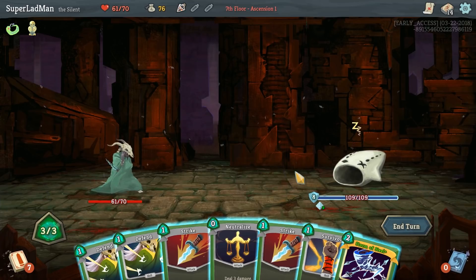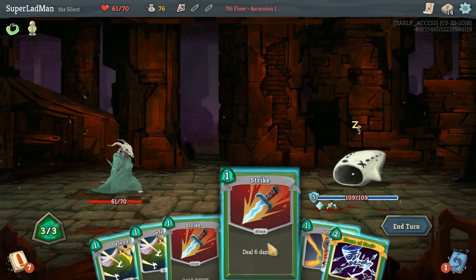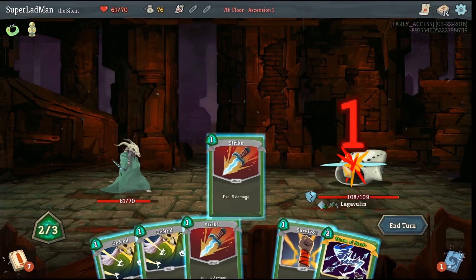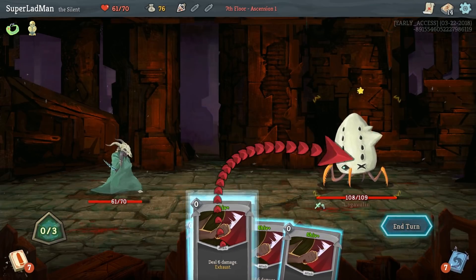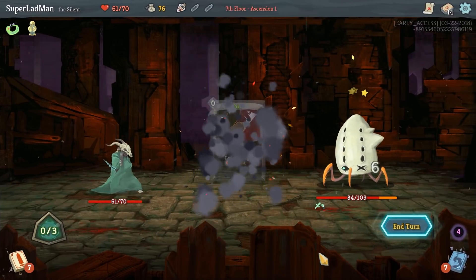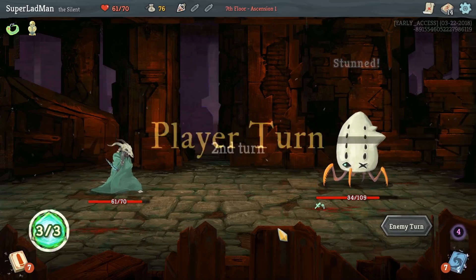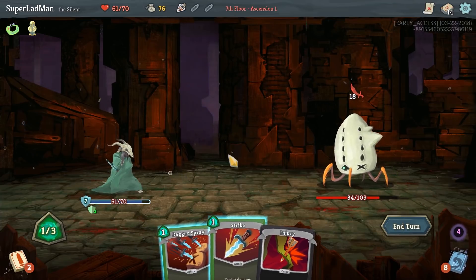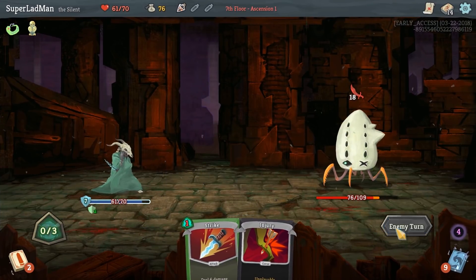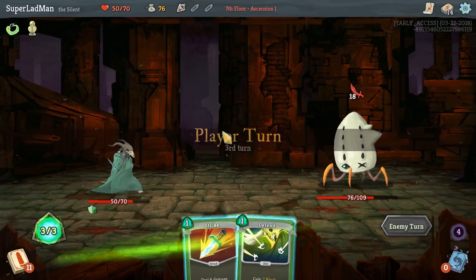So what I'm going to do is Neutralize, and I'm going to Strike. How much is an upgraded Shiv's damage? I actually don't know — but I'm going to strike anyway. Six damage on the strike. What's the upgraded Shiv's damage? Ah, six. Awesome. It's really nice for those turns when you draw all blocks — when you've got all of the defense in your hand and you just really need to get some damage done. Get that Dagger Spray in there for eight, pass the turn.